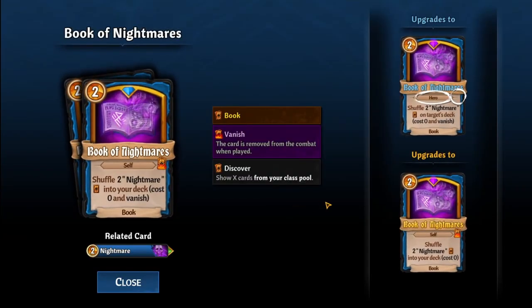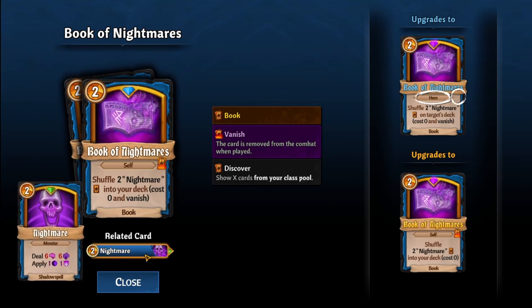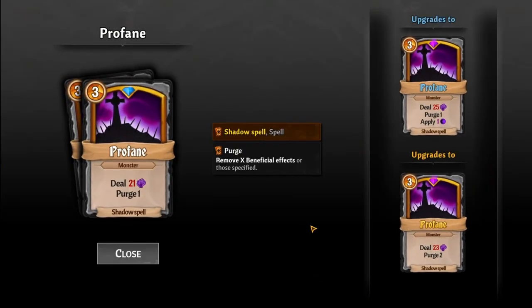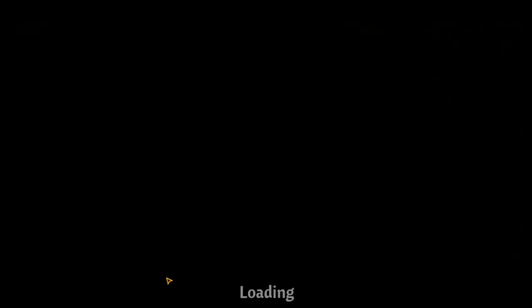What is nightmare? Apply one and one — not in this deck I don't think. Urge one — does upgrade to purge two. No, we're gonna take shards as much as that interests me.